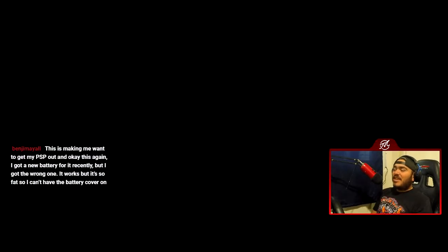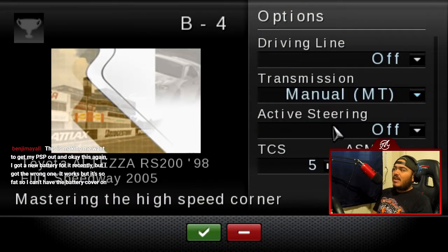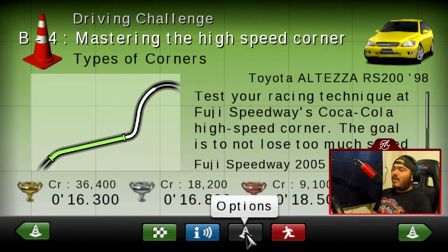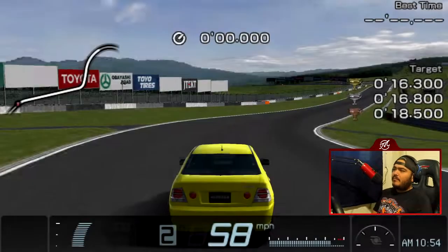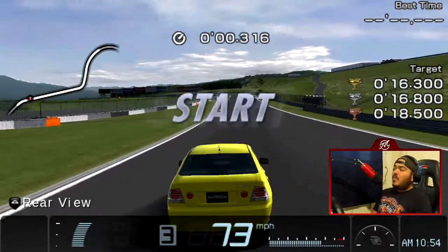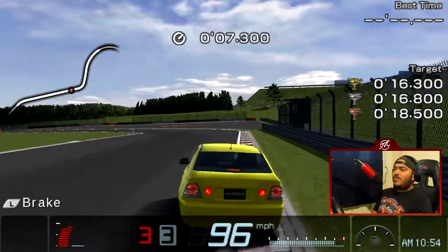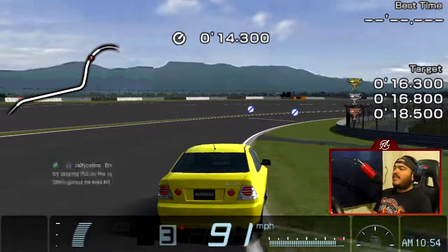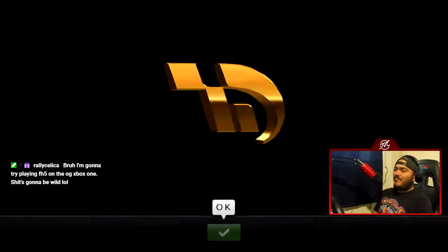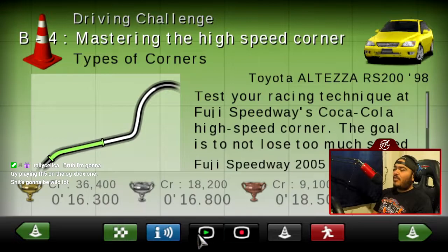I remember a friend of mine had a PSP 3000 but with a 1000 battery, so in high school every time he'd play it he could never close the back cover — it would just stick out. Anyways, B4: Mastering the High-Speed Corner. It's going to be turn 3 at Fuji Speedway '05 — a corner I loved when I was time-trialing for the Super Cup. Finished 7th in the Super Cup for North America. There are cones there so we can't take full advantage, but we take a tight line to carry momentum — and boom, Gold, just like that. Normally I'd swing way more wide and carry more speed, but the cones scared me; I didn't want a failure on the first attempt.